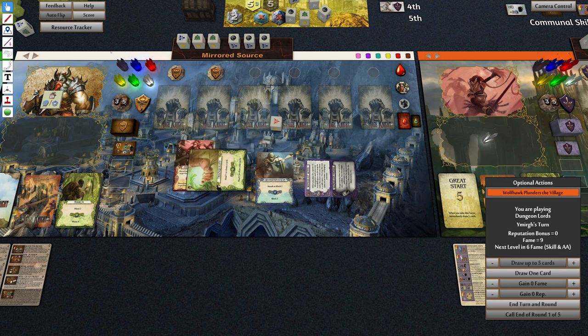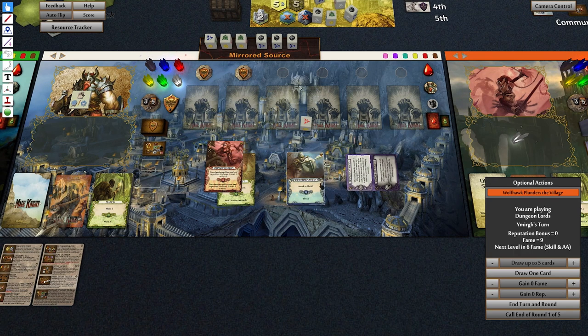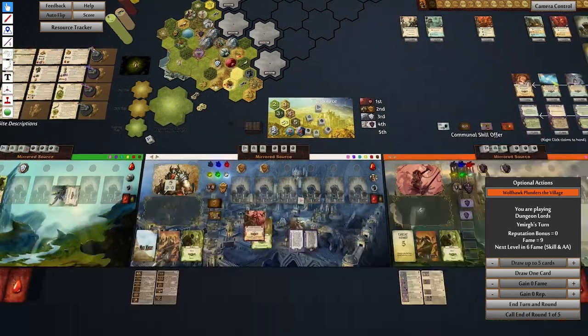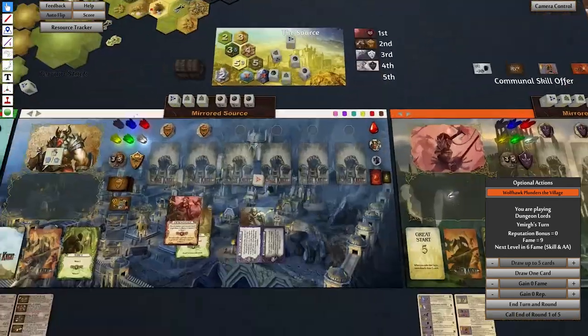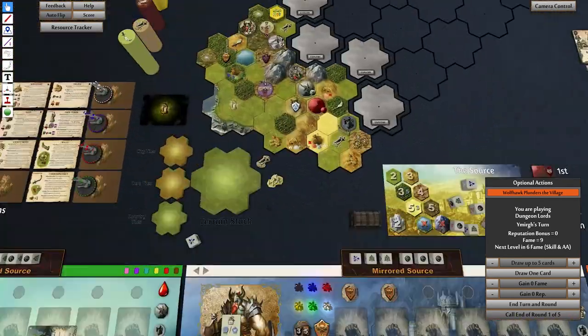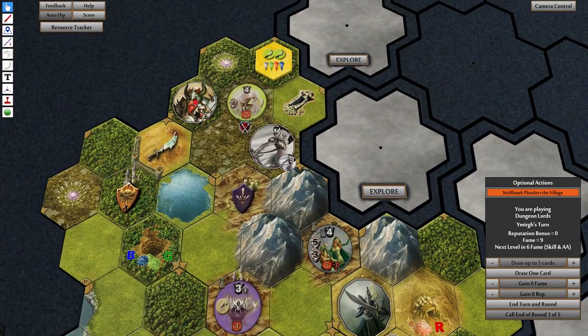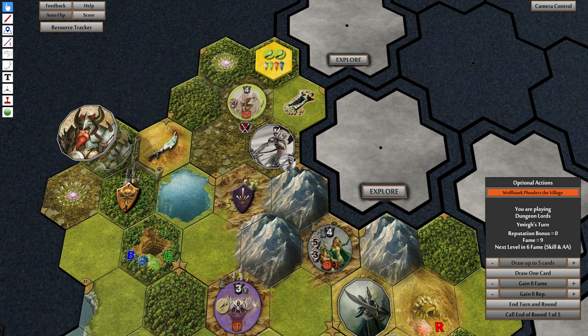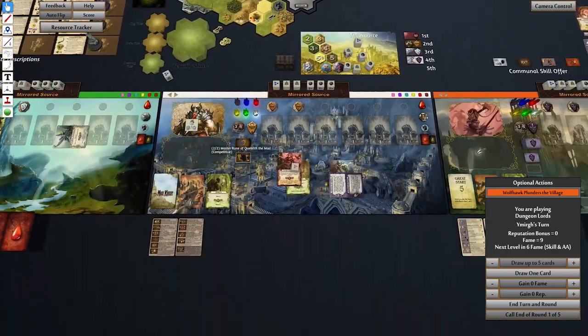That would be three movement — you've got to discard a card with this one, it's a terrible card. That's three movement, and then we can only produce three attack and we need a total of four or five. So back to the other one — that is five, six, seven move. Basically the only place we can go is here. Okay, that's the end of that turn.